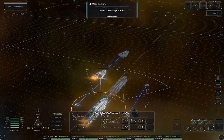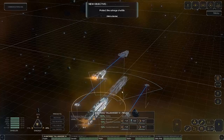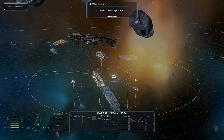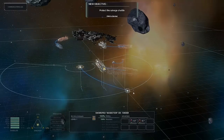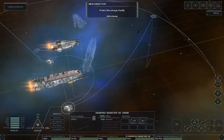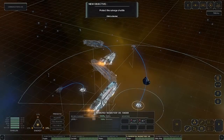You've got energy distribution where you can put more power to the shields, more power to the weapons, or more power to the engines. We're going to leave it on a balanced setting, though I want to stay near that utility ship. Movement is really simple — you can move up and down the planes. I'll keep my ships down, though. Movement's simple, and you can see the path projections showing where ships are heading.